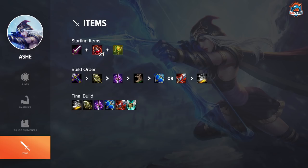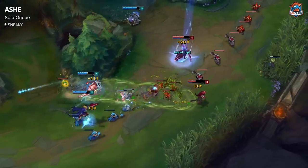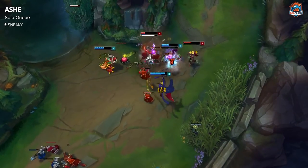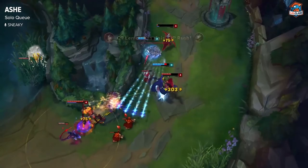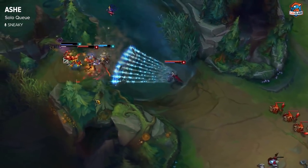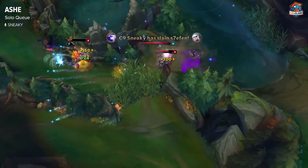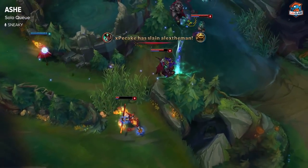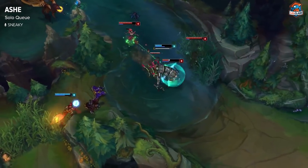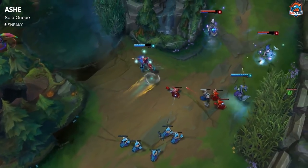For solo queue, Ashe is okay — it's kind of a mixture of feelings. She's pretty susceptible to getting ganked and dying because she doesn't have an escape, but she's so good with her ult at catching people out. In solo queue, people will often be isolated from their team, so you can just throw an arrow. If you can land it, they'll be caught out of position and probably die, which lets you stay as a team and get objectives. But you're still pretty susceptible to dying to ganks.